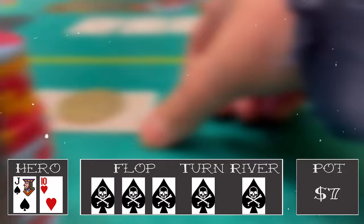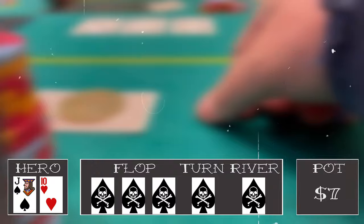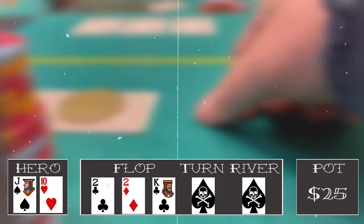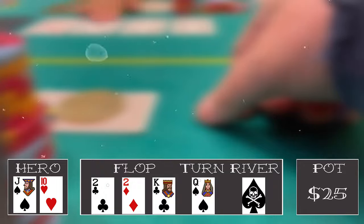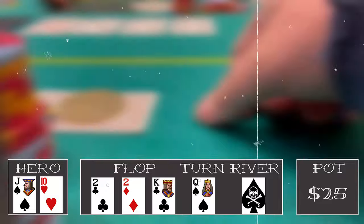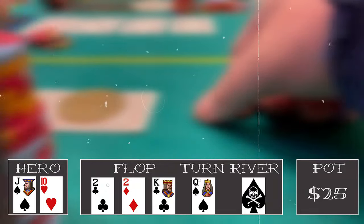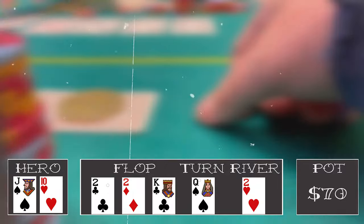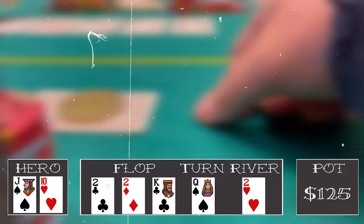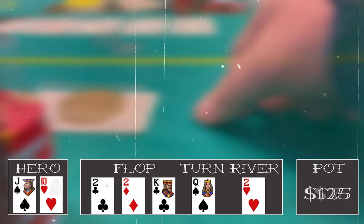Next hand, we're under-the-gun plus two with jack-ten offsuit. We limp to mix it up and balance our range. Middle position, hijack, small blind, and big blind all limp — we're in for 25. Flop comes deuce of clubs, deuce of diamonds, king of clubs. It checks around. Queen of spades comes on the turn; I bet 15 with my open-ender. Hijack and big blind both call. The river is a two of hearts — big blind checks. I bet 55 and both fold. I pick up a nice little pot.